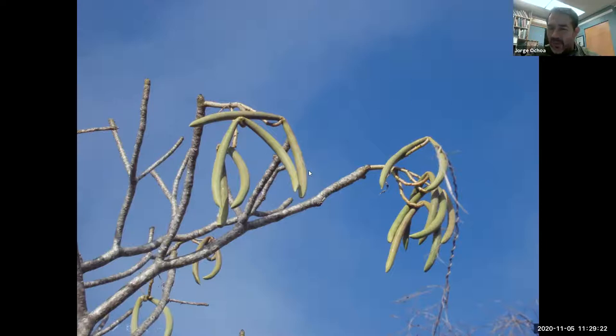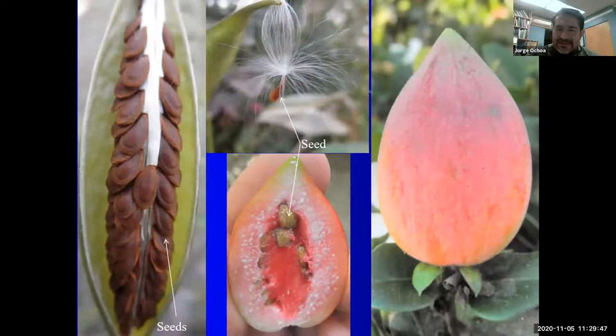Plumeria fruit will also have a follicle known to have two segments, kind of resembling horns. This bifurcated horn-type fruit will dry when mature and release the seeds. These are the plumeria fruits that may appear every so often, and inside are the seeds. Most fruits will be a dry follicle, but a few species have changed and generated a fleshy fruit — here is the fruit for the natal plum. Members of the family will have a white milky sap, a good indicator that you should not be eating it.